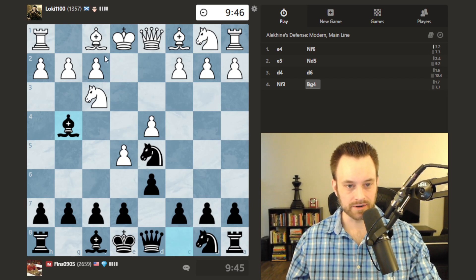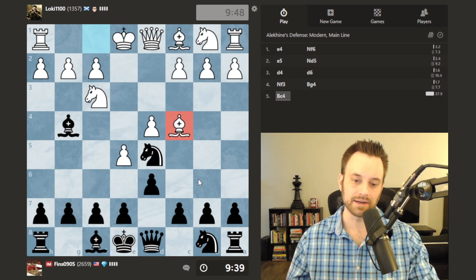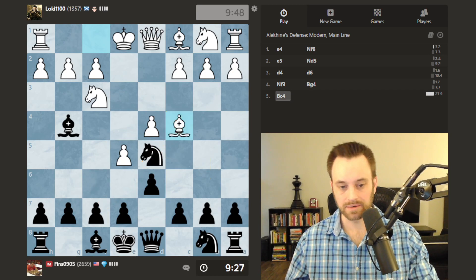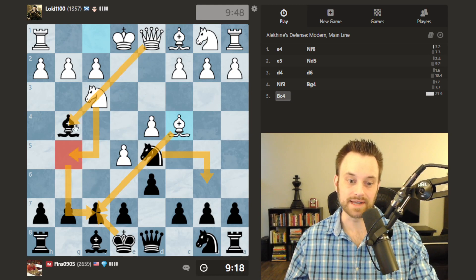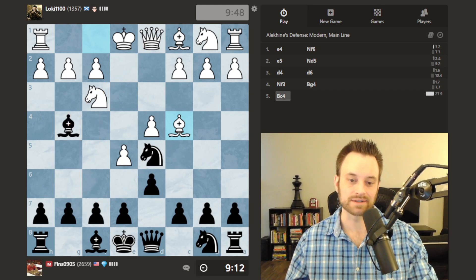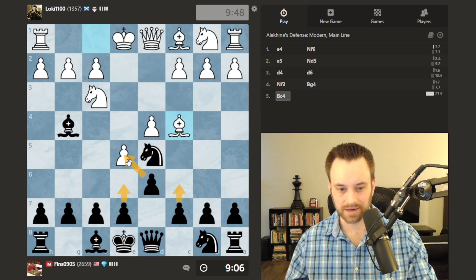Our opponent is mid-1300s rated. This is a 10+5 game so we have a little increment. Bishop c4 now — this is instructive. If I were to move the knight, I would get hit by bishop takes f7. You always have to watch bishop takes f7 check in every opening — it tends to be more lethal in e-pawn openings, but it happens in d-pawn openings too. After king takes f7, white has knight g5 check followed by queen takes g4, picking up my bishop. White wins a pawn and my king situation is wrecked.